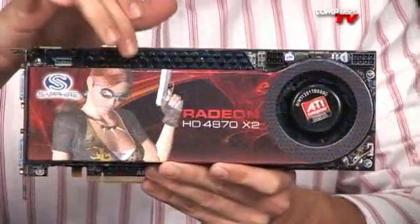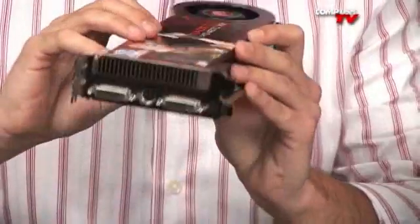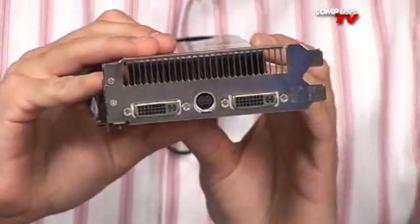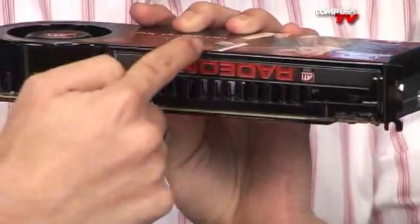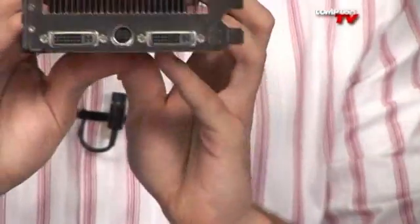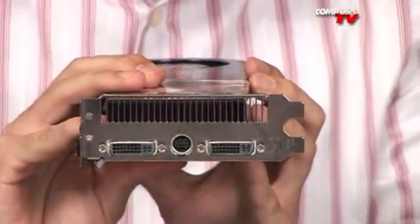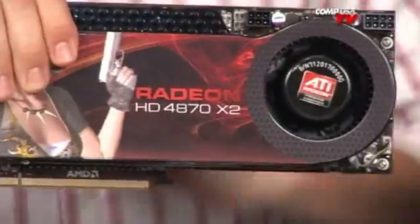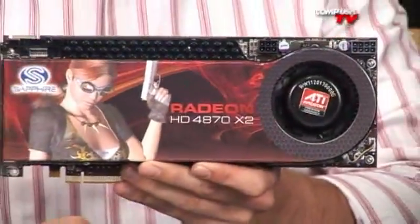What I particularly liked about this cooler is it doesn't let any hot air go back into the case — it shoots all the hot air out the back port. You'd be surprised, not all cards do that. Sometimes they're not sealed properly and they actually let a lot of hot air out into the case, which is no good. This is a very nice thing from AMD — it keeps the case nice and cool.